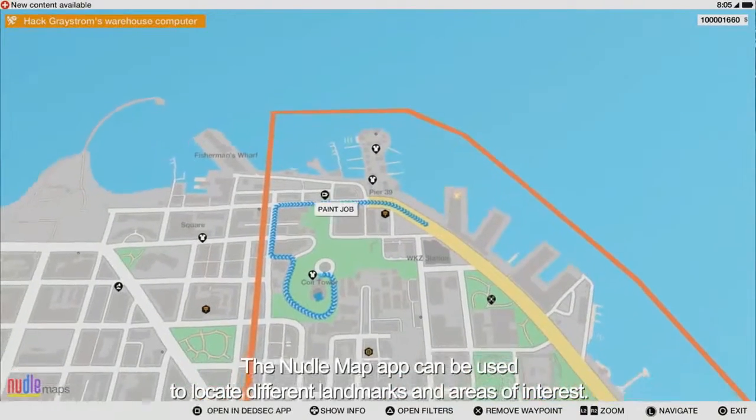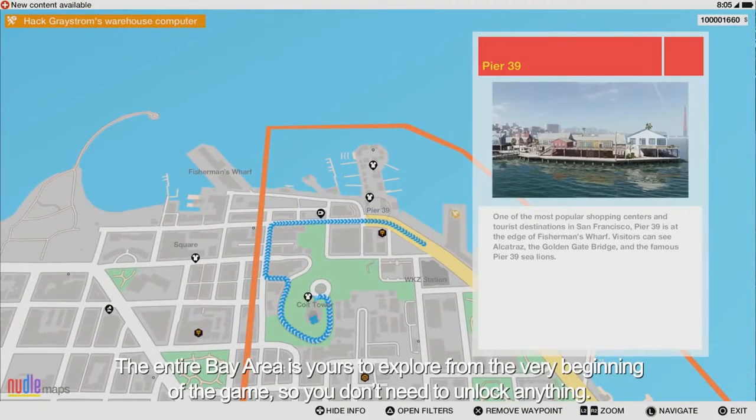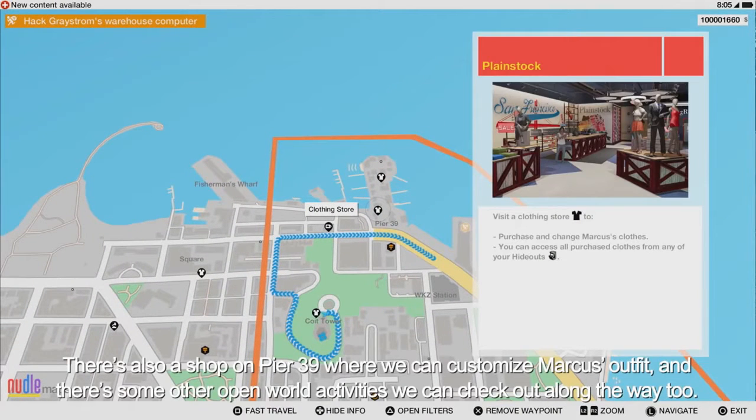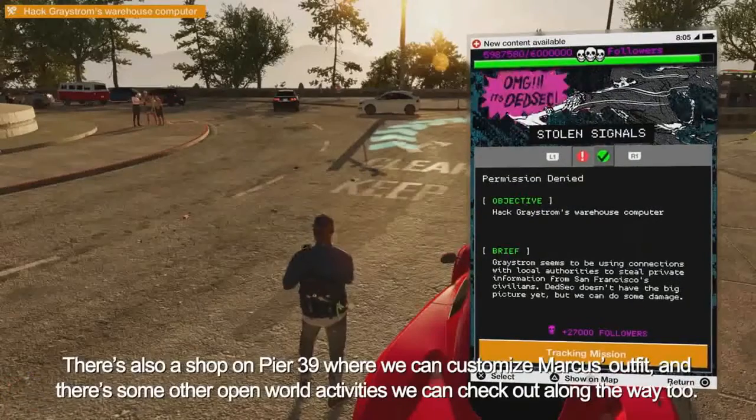The Noodle Map app can be used to locate different landmarks and areas of interest. The entire bay area is yours to explore from the very beginning of the game, so you don't need to unlock anything. There's also a shop on Pier 39 where we can customize Marcus's outfit, and there are some other open world activities we can check out along the way.